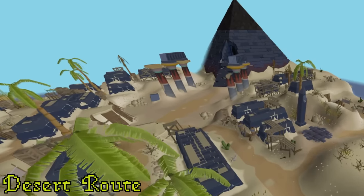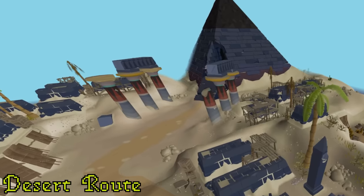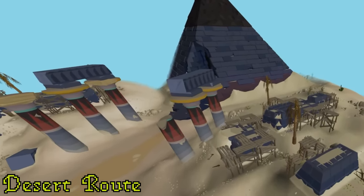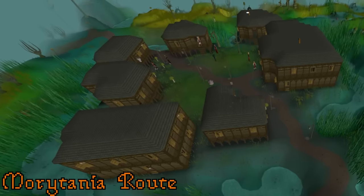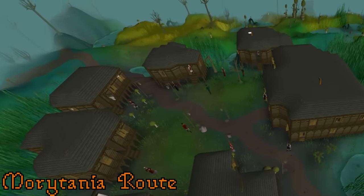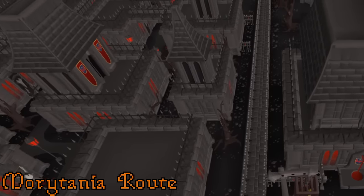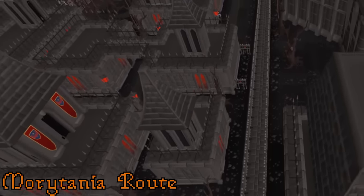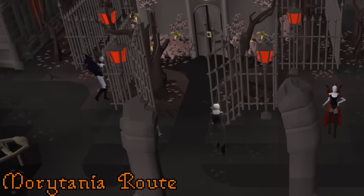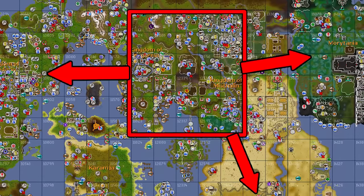Another route I'm considering is the Desert. While it doesn't offer a ton as far as moneymaking goes, the Tombs of Amascut is one of the best moneymakers in the game and can be accessed at a reasonably low level. The third route is Morytania, which offers a wide variety of content spanning mid and endgame. We have the entire city of Darkmeyer with high-level moneymakers such as the Theatre of Blood, the Hallowed Sepulchre, Vyre, but also mid-level things like Barrows. It's a big decision because they're all going in separate directions.